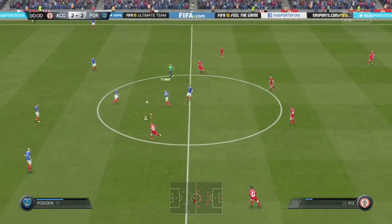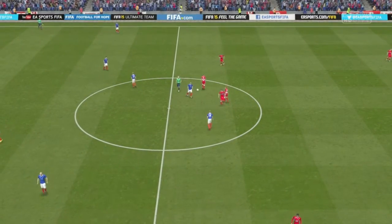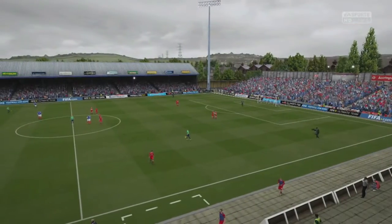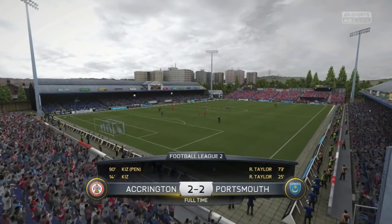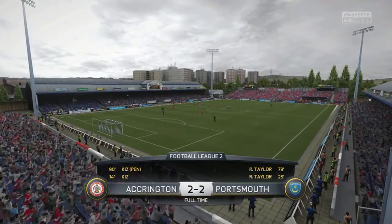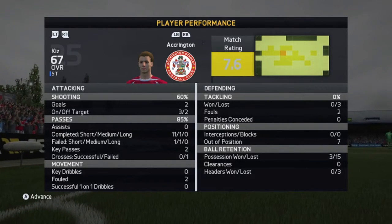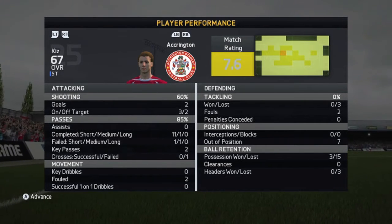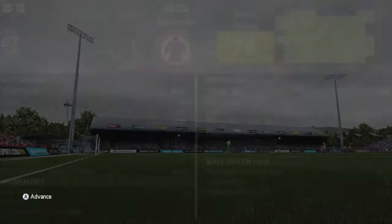We missed the last crucial penalty we took in the derby game against Morecambe, so we steady ourselves. The goal looks big, the keeper doesn't look massive, and this time we decide to go for power and thump the ball into the top corner. Penalties plus one - scoring our first goal from the spot. Portsmouth have time to kick off but that is all they have time to do. The referee blows - full time, Accrington Stanley 2 Portsmouth 2. Very eventful game, and we've still got to play Portsmouth again. We got a match rating of 7.6, one of the better games in our career so far.